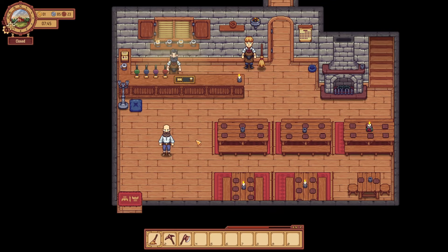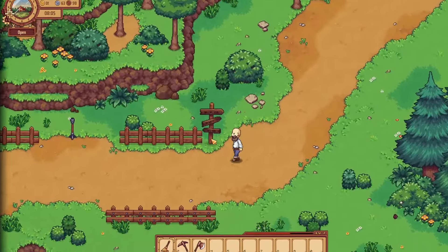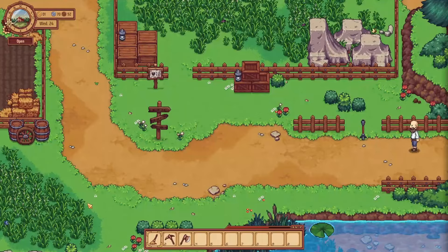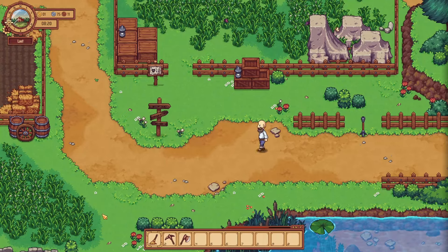We're going to go ahead and open the pub and go on a little adventure. There was an update recently and we have a new area to check out. If we head down here, we can see that the unhappy guard is gone. Oh, someone's angry in the pub — we're just going to close the pub. And that's exactly how we'll deal with that.